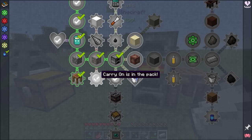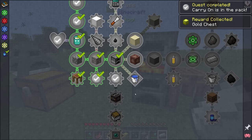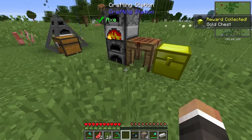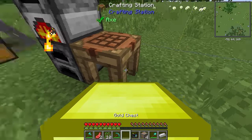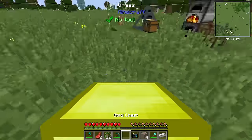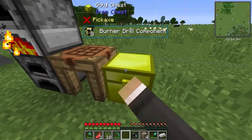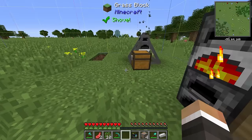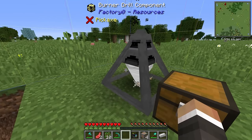There are two informational quests: Carry On is in the pack — very useful. There's also a gold chest, which is just a very large regular chest. The carry-on mod allows you to shift right-click on a block, pick it up, and place it somewhere else. Very useful for chests in particular because they don't lose their inventory when you move them — you put something in, pick it up, move it, and it still has all its contents.